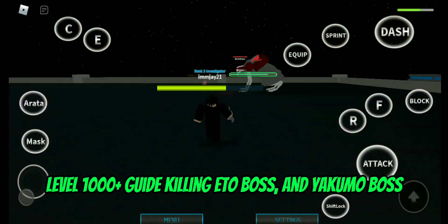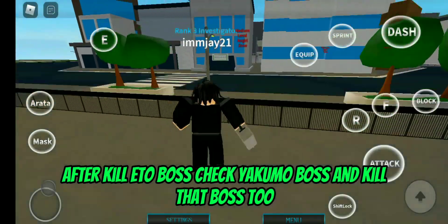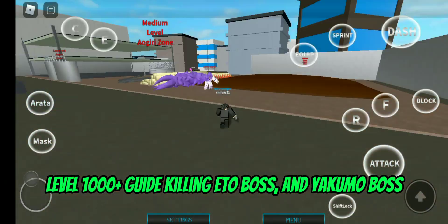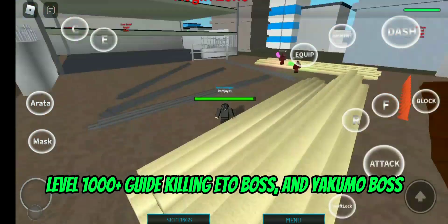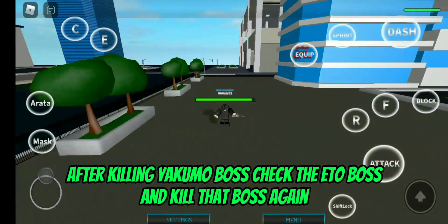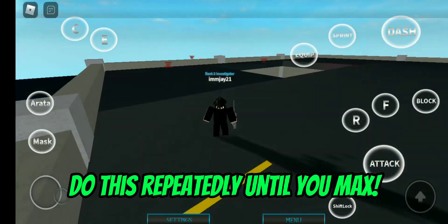When you reach level 1000 plus, you can now fight the Ito boss. This boss gives a lot of rewards. After you defeat the Ito boss, you can also go and kill the Akumo boss. Then check if the Ito boss has spawned again and kill her too. Do this repeatedly so you can get XP, RC, and yens easily.